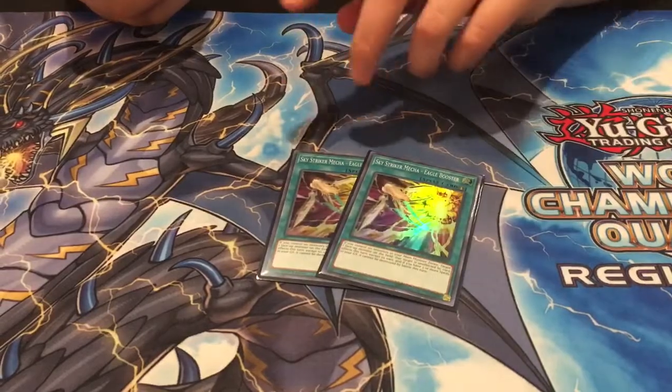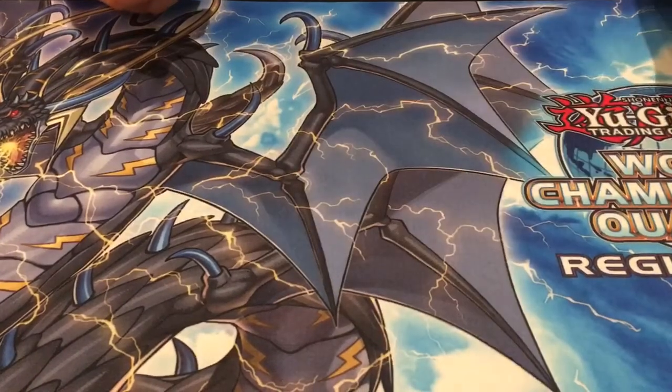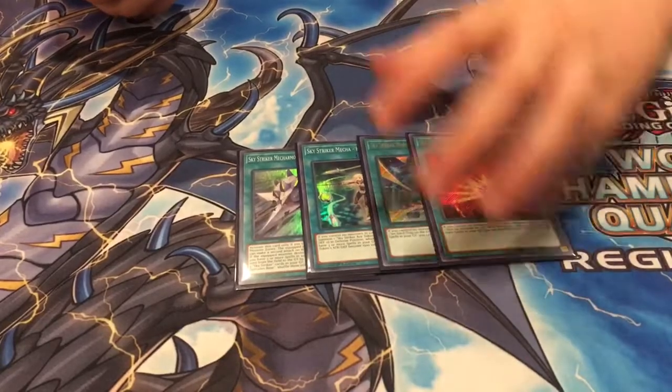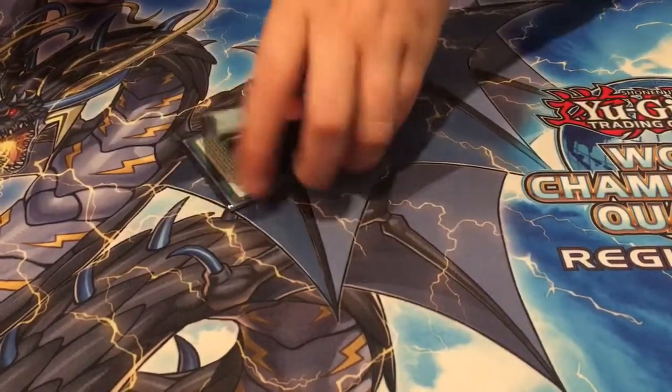The other 2 Ops is 2 Eagle Booster — it's great to out the Widow Anchors in the mirror match too. For the 1-of Ops, I play 1 Hercules, 1 Hornet, 1 Jamming, and 1 Afterburner. Good ratios — wouldn't change anything.